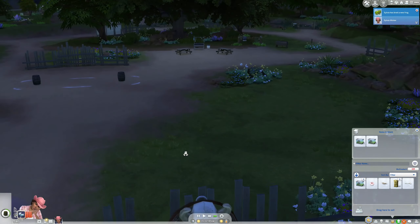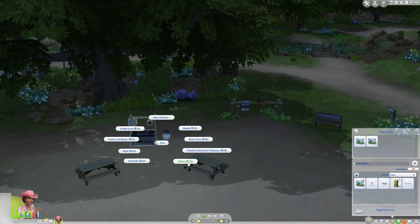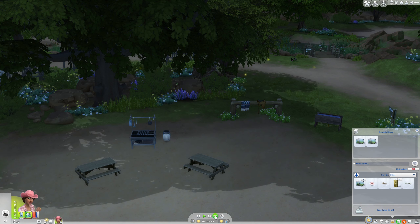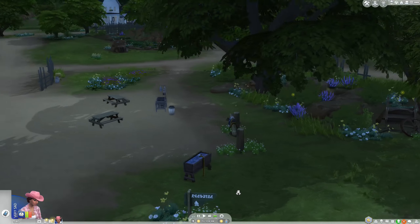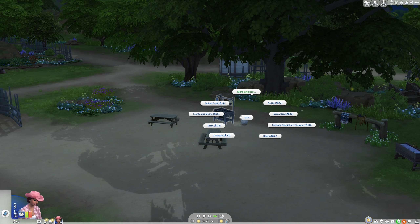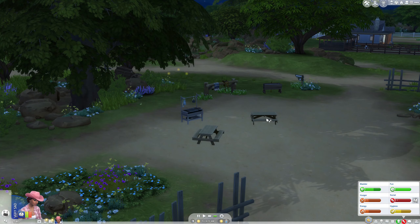Let's find food first. There's a grill here. Can you make — how much money do we have? $40. Hamburger! It's gonna get better, Sylvia. Can you run here and make yourself some food? Hamburger. I don't think she can sleep on these benches.